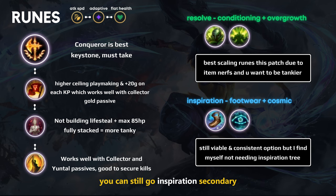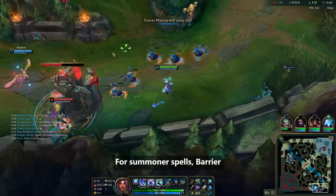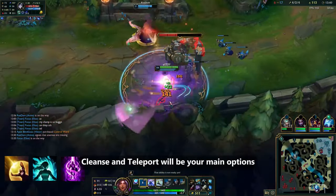You can still go Inspiration secondary, but I find it less useful now than in previous patches. Cosmic Insight doesn't feel good anymore, and I'm willing to lose free boots for more tankiness given the overall item nerfs. For summoner spells, Barrier, Cleanse, and Teleport will be your main options.